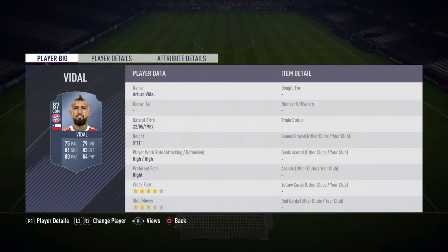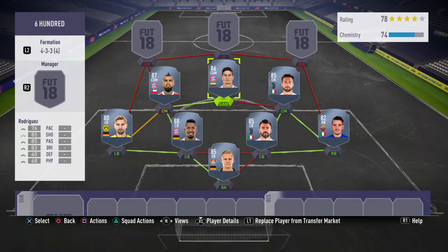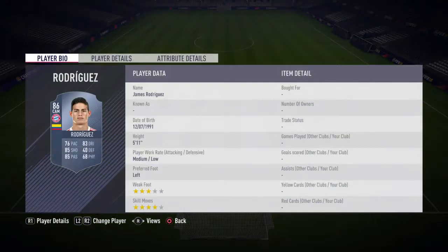The next center mid we're gonna have Arturo Vidal, he's 87 rated, he's got 75 pace, 81 shooting, 80 passing, 84 physicality, high/high work rates, 5 foot 11. He's also a perfect center mid — him and Marquezio are amazing together.